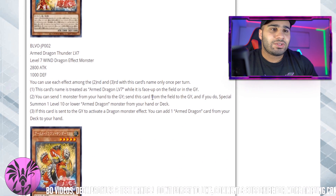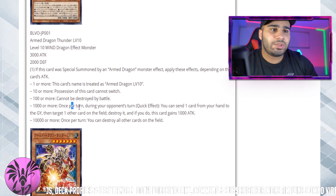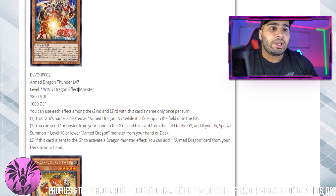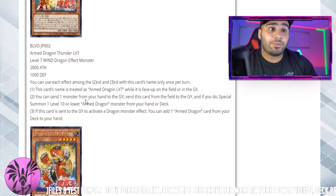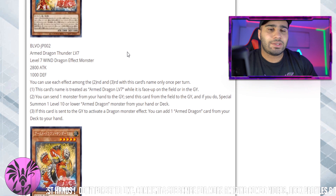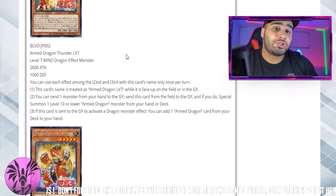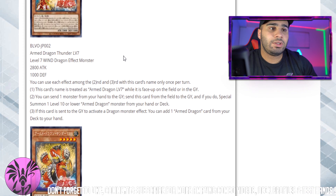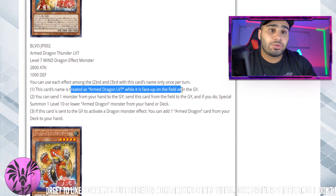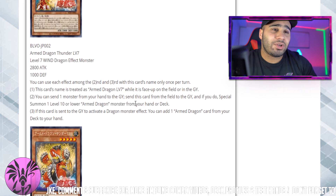Let's get into Level 7. And by the way, starting from these guys, every ignition effect or trigger effect is a hard once per turn, so regardless of the copies you have access to, you can only use one. Level 7 is always treated as Level 7 on the field or in the graveyard — exactly like Harpies and Cyber Dragons — and then you can send one monster from your hand to the graveyard, send this card from the field to the graveyard, and if you do, summon one Level 10 or lower Armed Dragon monster from your hand or deck.